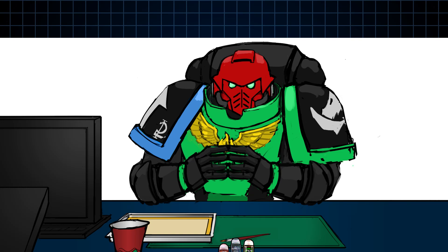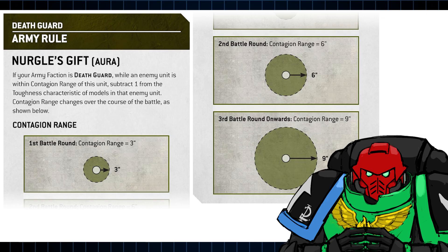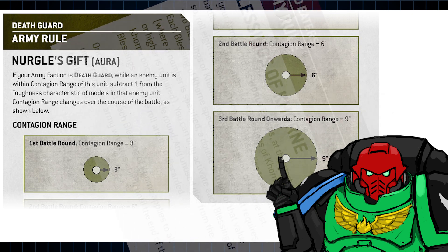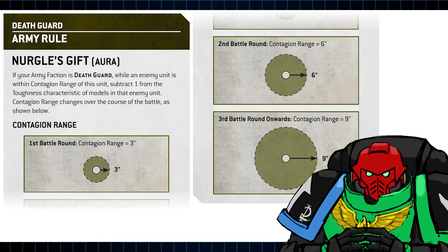Today's Faction Preview is on the Death Guard, and I gotta say, it's pretty sick. Let's take a look. First up is their army rule, and I think we should all thank Grandfather Nurgle that the Death Guard army rule is not Blessings of Nurgle — roll 7 dice, look to the table, search for your doubles, and so on. Death Guard have kept their Contagions mechanic, which for 10th has been rebranded as Nurgle's Gift. It functions more or less as it used to: enemy units within your unit's Contagion Aura range reduce their toughness by 1. But the starting size and the rate the aura grows is far more functional. No more will you need to spend Battle Round 1 with a rather ineffectual 1-inch aura. By Battle Round 2 your Contagion will be a good functional 6 inches, and from Battle Round 3 onwards you're at 9 inches.